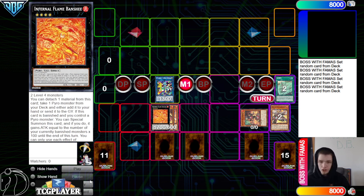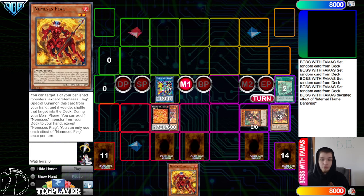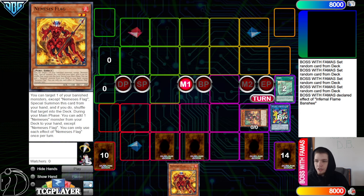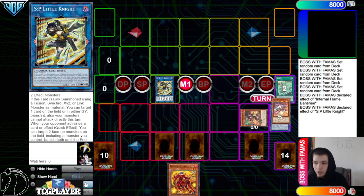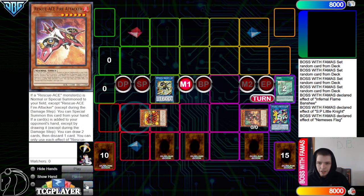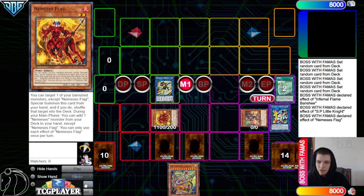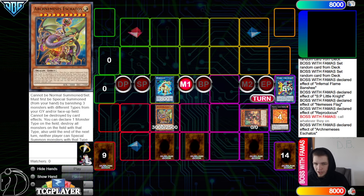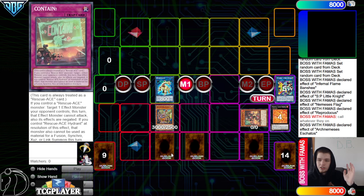Now you can go for Infernal Flame Banshee, and this will detach to go search for a Pyro monster — grab out Nemesis Flag. This card, if you don't know what it does: you can target one of your banished monsters, special summon it from your hand, and if you do, shuffle that target into the deck. Its other effect is during the main phase you can add one Nemesis monster from the deck to the hand. Link off into SP Little Knight, use the effect to banish a monster from our own graveyard so we can use Nemesis Flag, summon out by putting back, and activate the effect to go search. Then go for Reproductus, summon, and Reproductus can call any type they're playing — activate it, call that type, and they can't summon it next turn and you just auto-win the game.